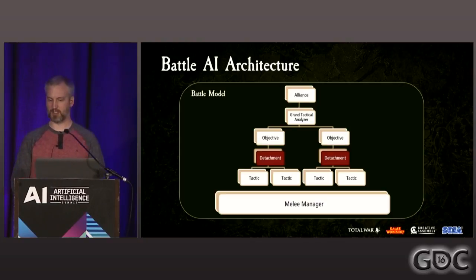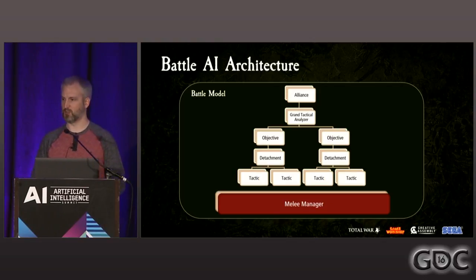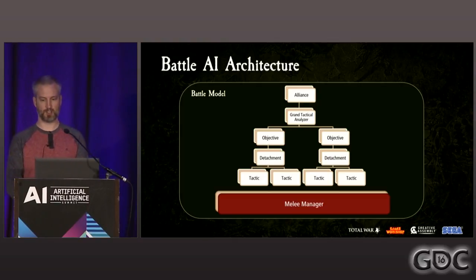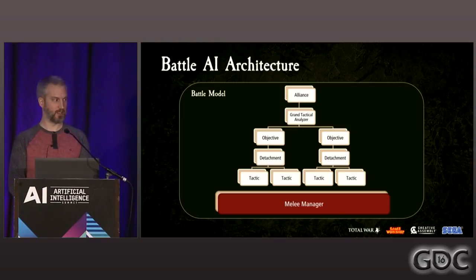Tactics themselves usually represent a maneuver to be executed, such as advancing in formation, outflanking, or holding a position. The goal is generally to get assigned units into engagement distance with the enemy, where the melee manager takes over. The melee manager is responsible for micromanagement of individual AI units, such as evaluating potential targets and issuing individual attack orders. When the melee manager decides to issue an order to a unit, it steals control away from the unit's assigned tactic for the duration of those orders, then relinquishes it back.